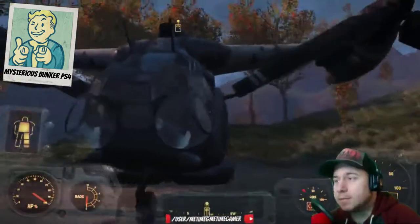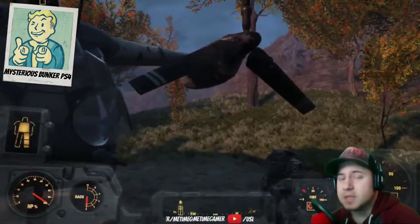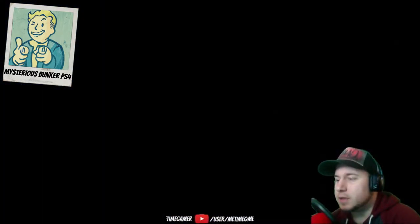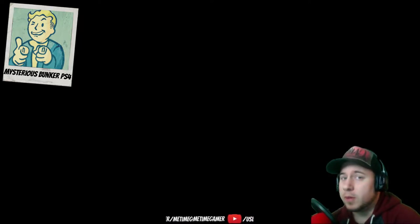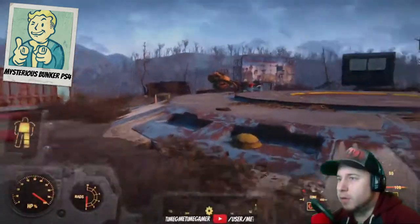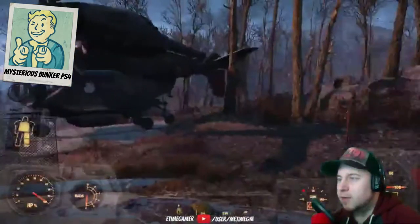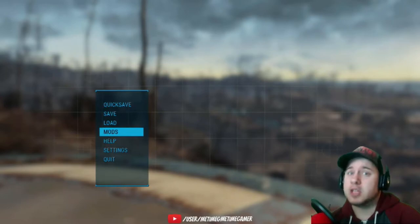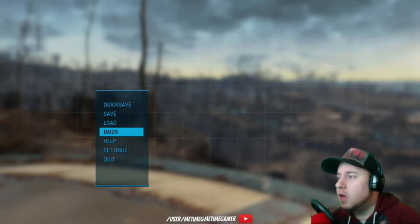All right guys, so I came back to the vertibird because I couldn't find anything else besides that little shelter. So we'll just fly back to Commonwealth. That is loud as hell — sounds good though. People are starting to get creative with the mods for what's available on PlayStation 4, I have to say. But it's never a new map — they just take the same map and modify the land. When you drop back into the Commonwealth it brings you back to Vault 111 and the vertibird. You can go back to that location anytime you want. That's a pretty cool mod — hopefully you guys enjoyed it.